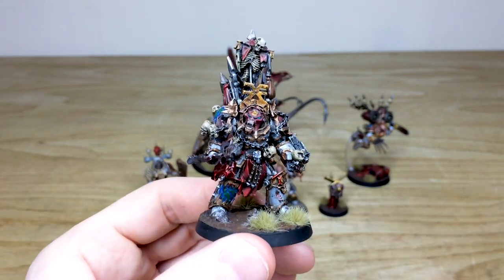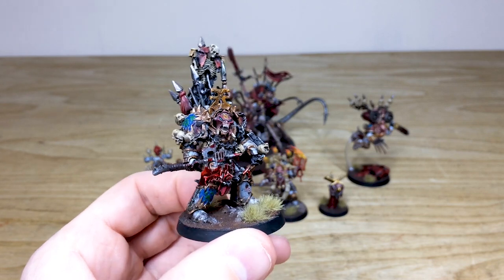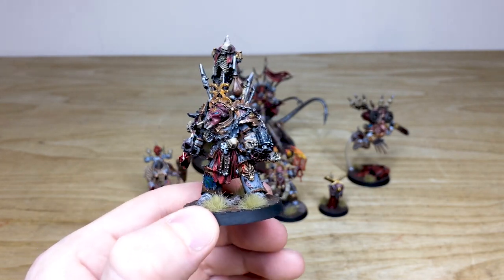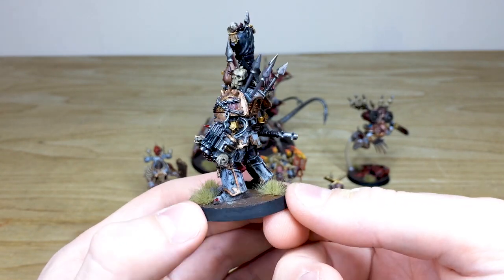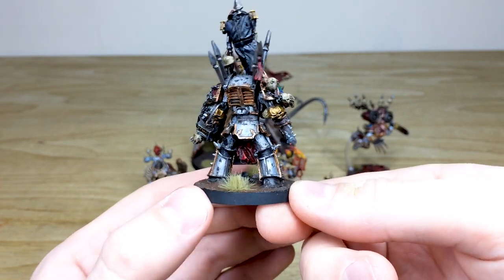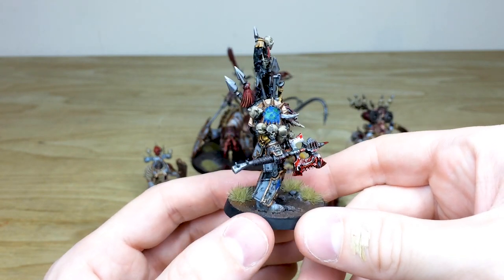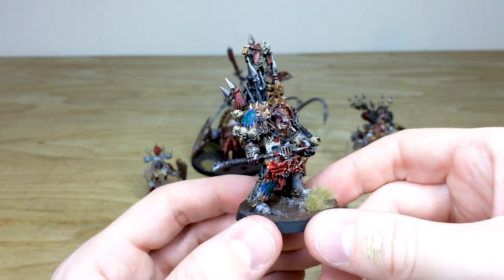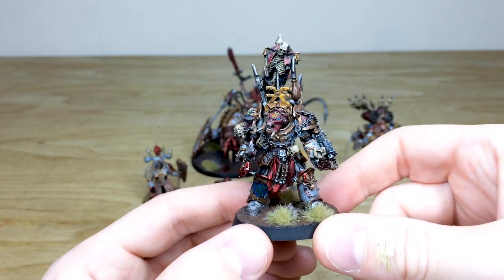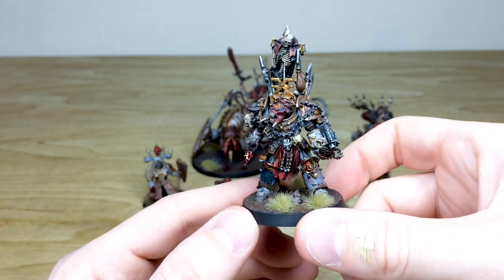Next we'll look at Lord Zhufor, the Forge World Khorne Lord, with his commissar dead buddy on his backpack and a great little totem. You can see loads of glossy blood on the axe, and all the little details across the miniature are painted in a super clean fashion — lovely dirty damaged armor painted very accurately. The World Eaters symbol is on the shoulder pad. These are all Forge World parts, and he can also be used as a terminator champion if needed.